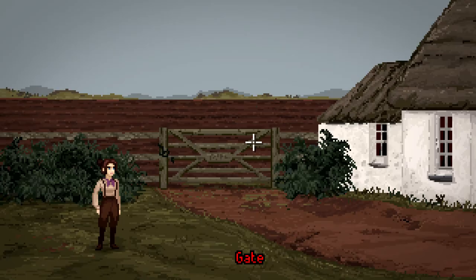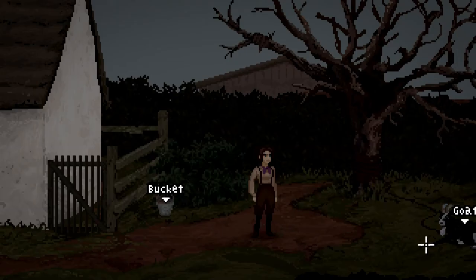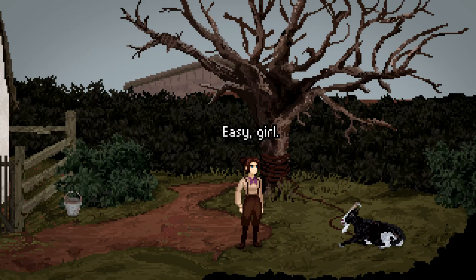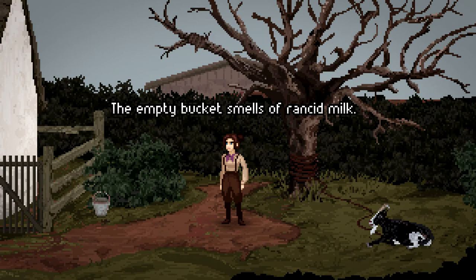Gate and field — let's see — this is where the... yes, it's the farm. Let's have a quick look around. We've also got the door. There's another bucket there. Goat! Easy, girl. I'm not fond of goats at the best of times, but this one seems particularly disagreeable. The empty bucket smells of rancid milk — nasty. This is not mine to take. We don't have anything that a goat would like.